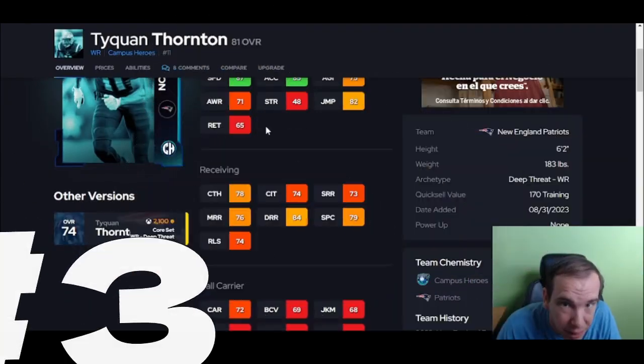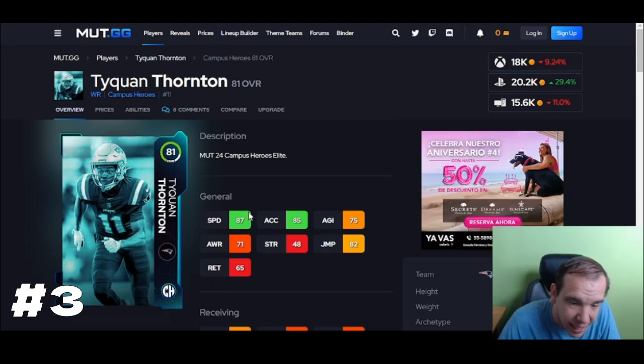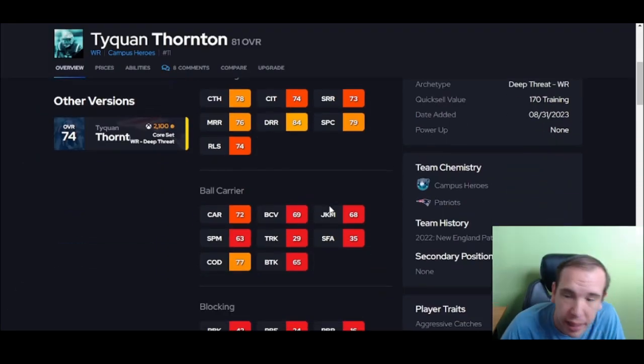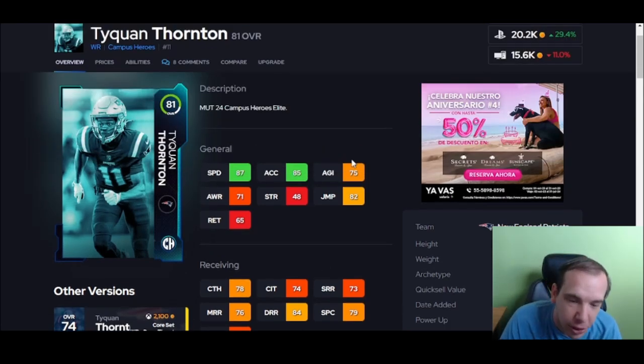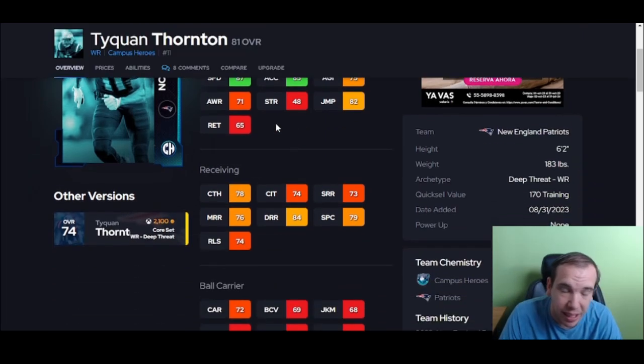You want the super cheap budget guy? Here you go — 18k on Xbox, 87 speed. You're not going to find a wide receiver with his speed at this price. You might say his catching is not the best — I agree. He's your return man guy. 87 speed on a no-money-spent budget kind of guy — he can still get you a touchdown on returns.